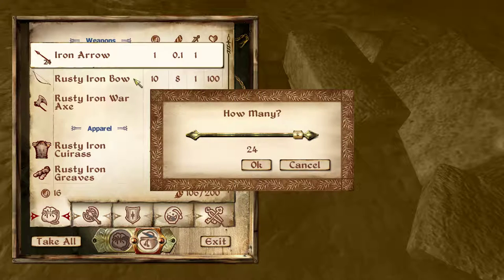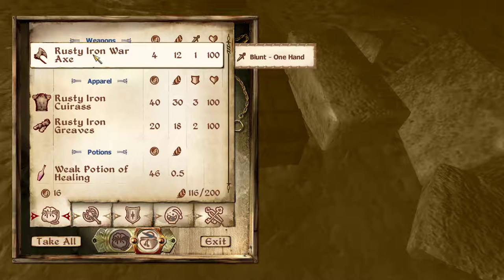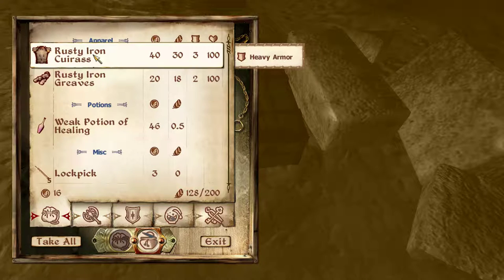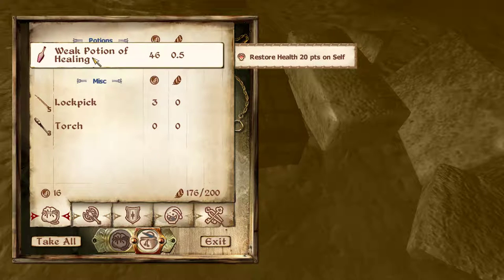Let's have a look in the box. More arrows — always welcome, pick them all. Iron bow, good. Rusty iron axe — it's a blunt weapon, which we're not choosing to use, but we'll take it anyway, it may have value. This one says it's heavy armor, and we've been light armor because I'm planning to be a lighter character. So this rusty iron cuirass has a lot of defense but is very heavy and won't suit my character. The only reason to keep it is because it's worth 40 gold. Same with the iron greaves — wrong kind of armor, very valuable, very heavy.